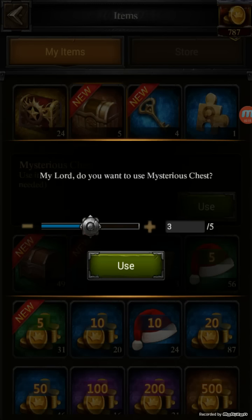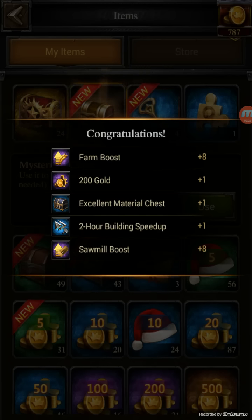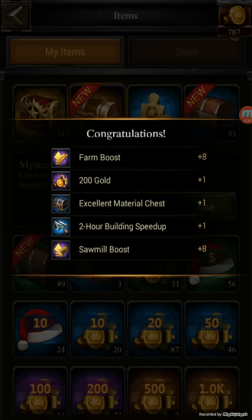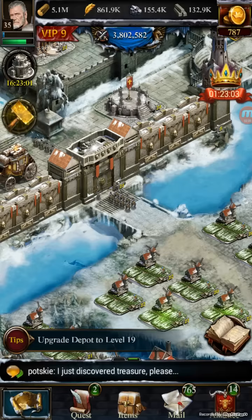I can only do four since I only have four keys. Well, that wasn't as great as I figured it would be. Like I said, I've gotten a thousand gold out of one of them on the other account so far, which is pretty cool. Okay, we're going to skip right over to the Alliance Treasury.